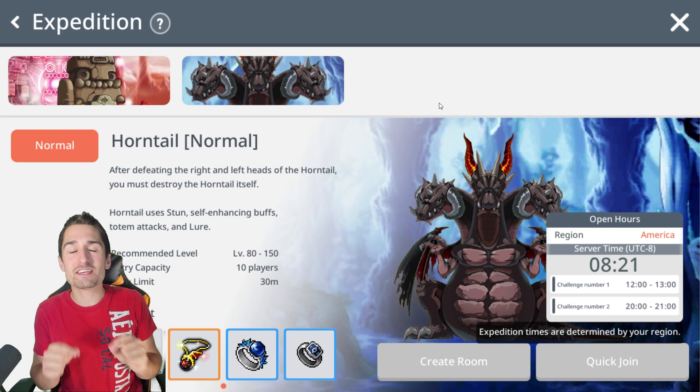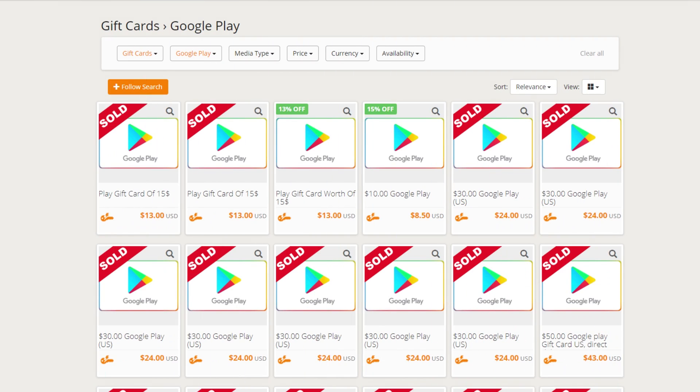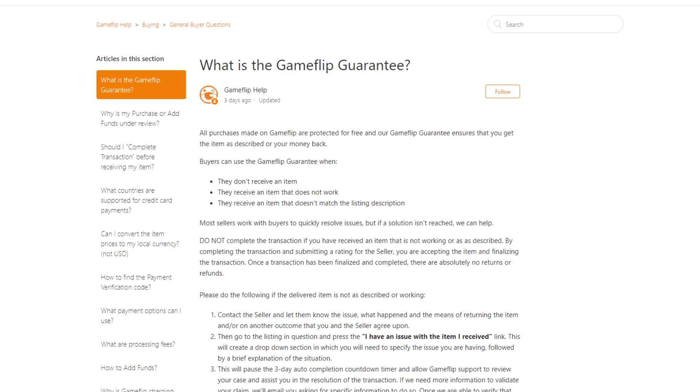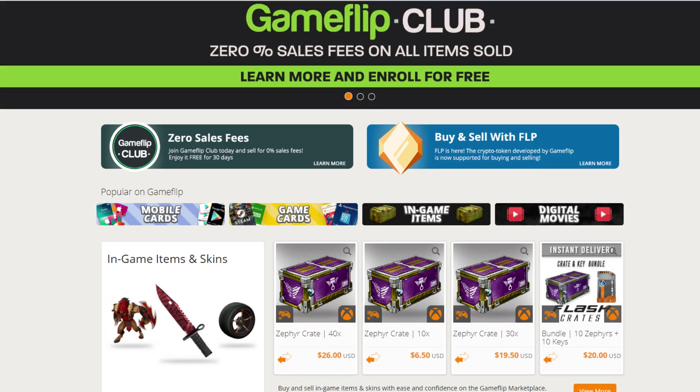Before we get into the action, let me show you how you can save a ton of money on your in-game purchases by checking out GameFlip. Before your next purchase in the Play Store or App Store, check out GameFlip. They've got Google Play gift cards 13–15% off face value, and iTunes gift cards 5–11, even 18% off face value. This is basically free money, and if you're short on funds you can also sell things on GameFlip. You're always backed by the GameFlip guarantee. Check out the link at the top of the description below.